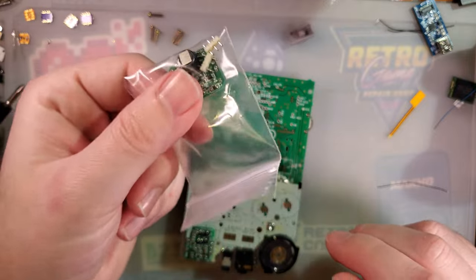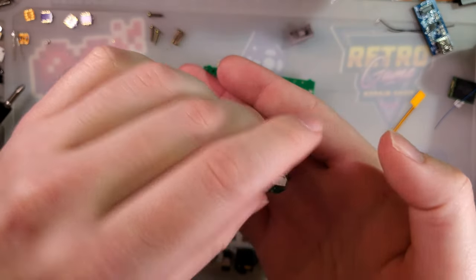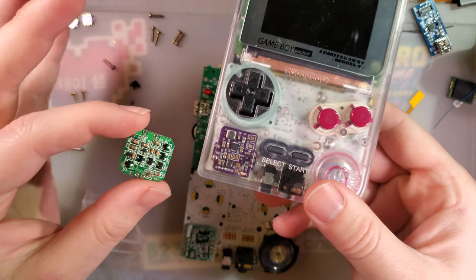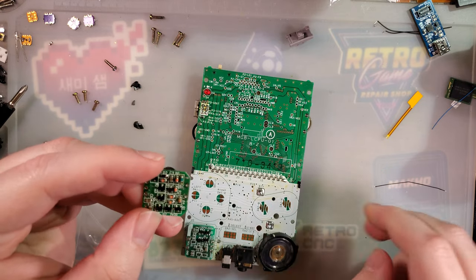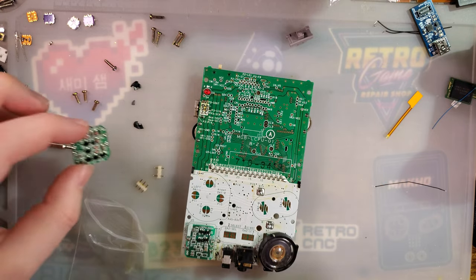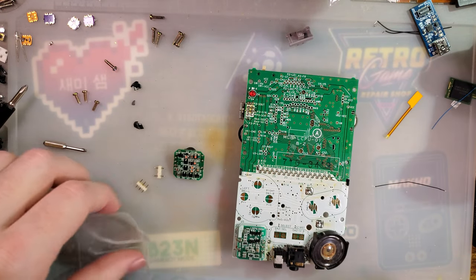All's well that ends well, I found it. This was actually the board from the pocket color I made. When I extracted that, I just threw it in the baggie, didn't really do anything with it. Should work fine once I get these holes cleaned up and the headers reinserted. Screw it, let's go for it and see what happens.